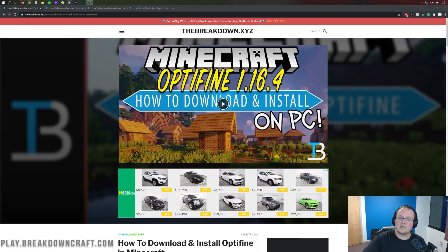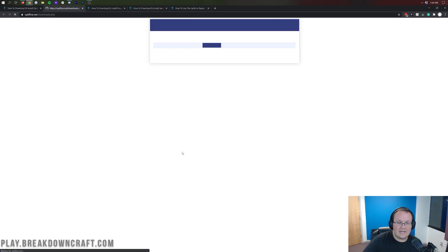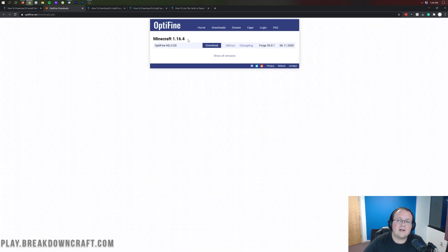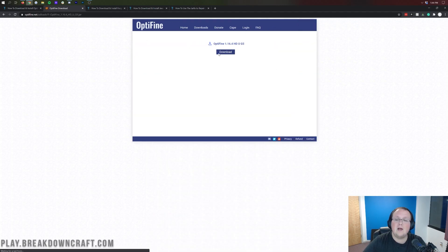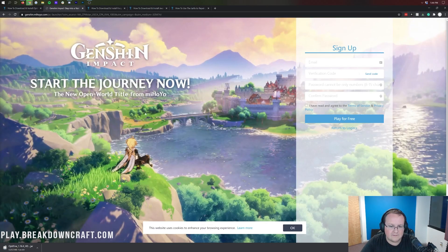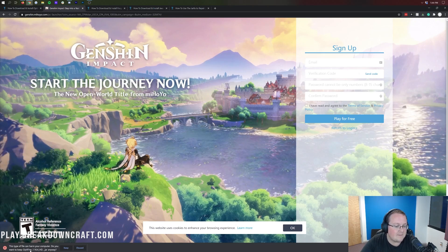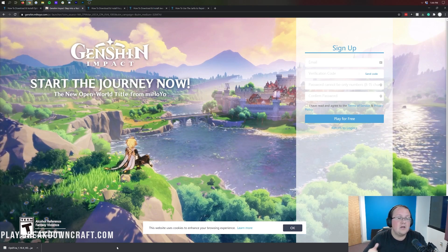Let's go ahead and get Optifine up and running with Forge. The first thing you want to do is go to the second link down below — that's going to take you to our Optifine tutorial. We want to click on the green 'Download Optifine' link, which takes you to Optifine's official download page. Find Minecraft 1.16.4 — if it's not at the top, click 'Show All Versions.' Click the Mirror button next to the first version. That takes you to a download page with a purple download button. Click that and Optifine will download automatically. It might load an ad, but as long as it shows Optifine in the bottom left, you're good.